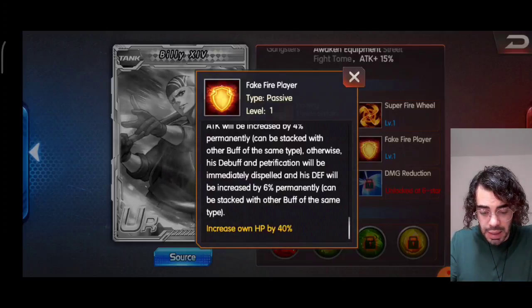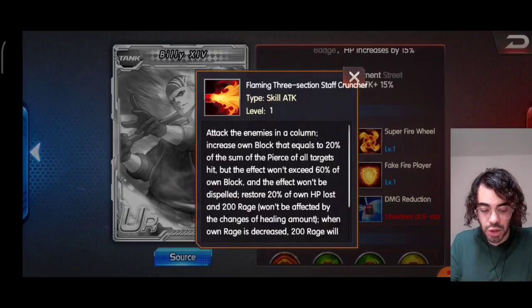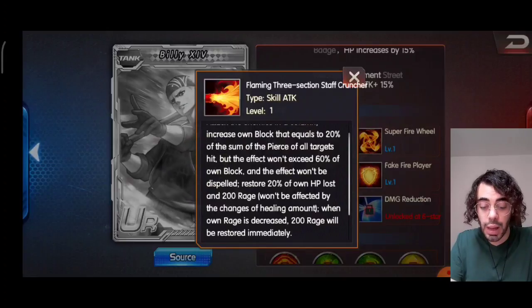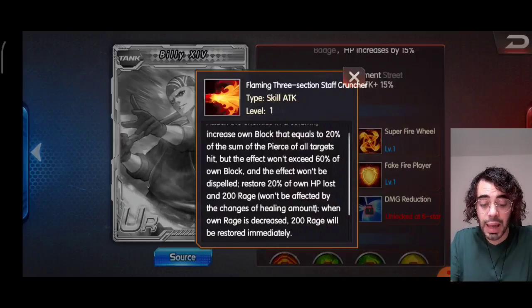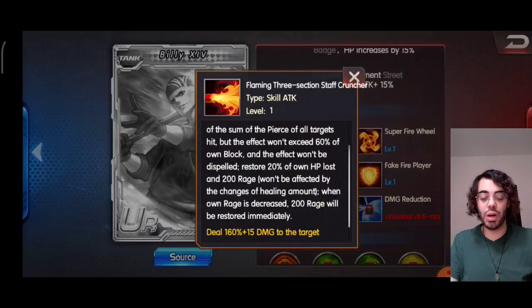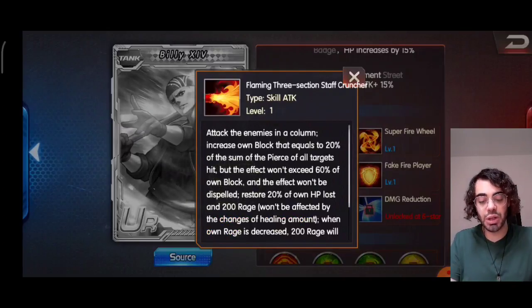Going to his minor skill, Flaming 3-Section Staff Cruncher: attack the enemies in a column, increase own block equal to 20% of the sum of the peers of all targets hit. The effect won't exceed 60% of his own block, so he can gain a considerable amount of block, and the effect won't be dispelled. Restore 20% of the HP lost and 200 rage, which won't be affected by changes of layer in the healing amount. Especially with the increase of block, block will be really considered here.